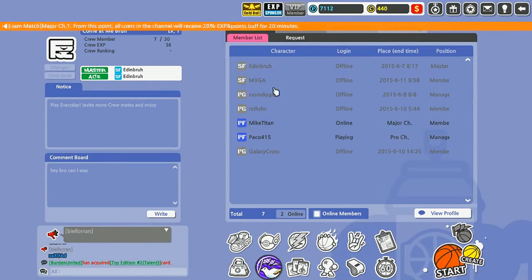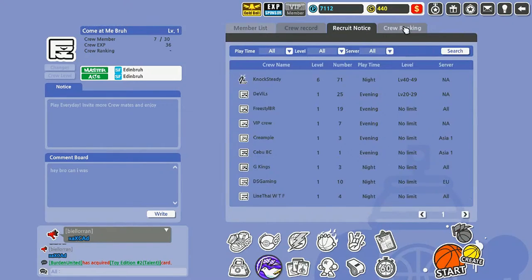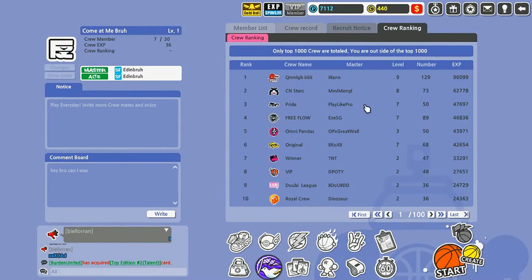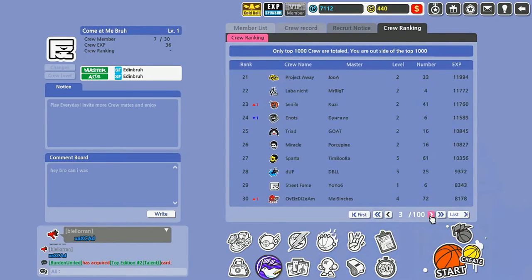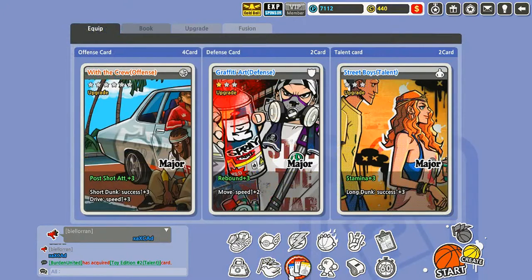Right here is the Crew menu. For whatever crew you're in, it'll show all the available people, your crew record, and a ranking of all the crews online. There are quite a few — a lot of people play this game.